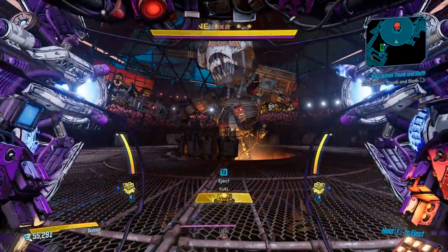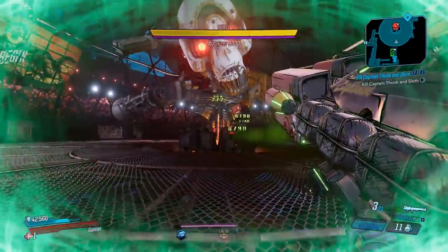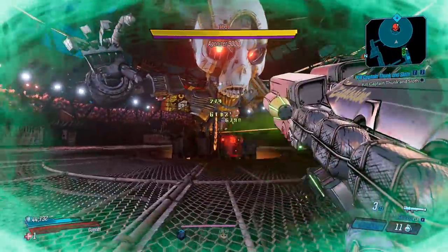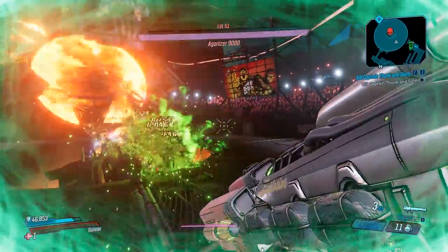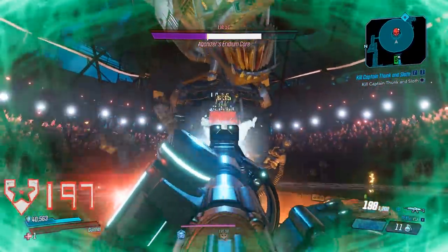Jump in a suit. Hop on out — that's going to activate some of the road to give me infinite ammo. We're going to do a lot of Torch Stickies and blow him up. Go for the core.